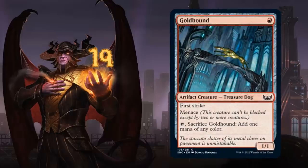Next up we have Goldhound, a 1-mana 1/1 artifact creature — a treasure dog with first strike and menace — that like any treasure can be tapped and sacrificed to add 1 mana of any color. This will be a solid roleplayer in any red aggressive deck, especially if it wants to ramp into powerful 3-drops ahead of schedule. The new set also has a strong treasure theme that Goldhound supports, so it could slot into quite a few different decks.